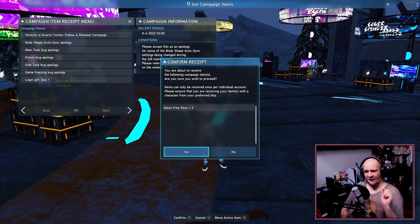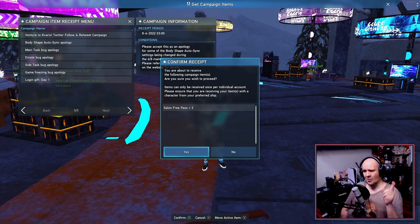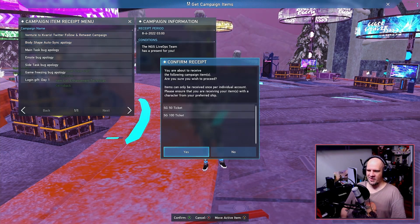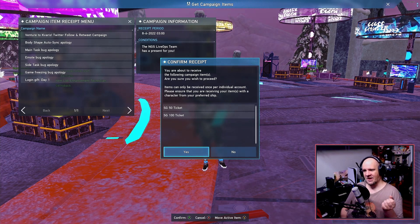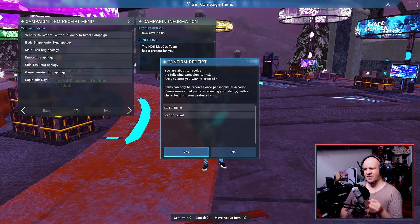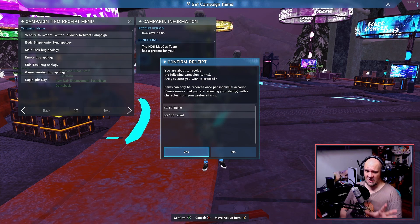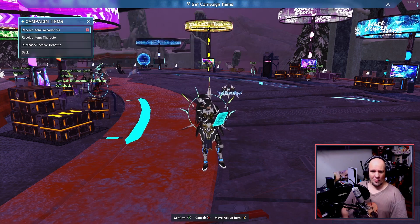For the bug happening with body customization, we have three free salon passes, which might seem kind of pointless right now — we'll discuss why in a moment. We also have the wonderful following and retweeting campaign that happened, and as you can see we got another 150 Star Gems we can get our hands on. So as you can tell, this is a lot of free Star Gems and I highly recommend grabbing these.